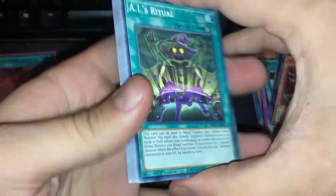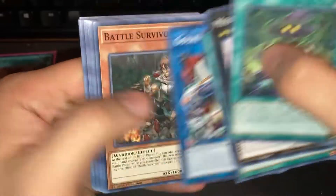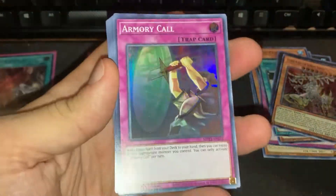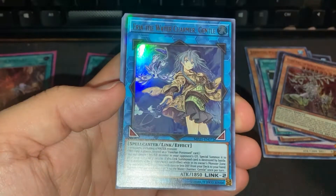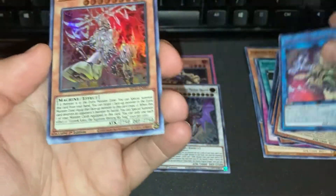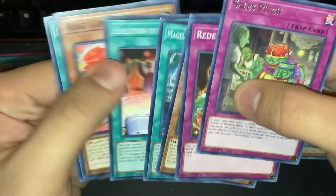Hopefully we can get some playsets of that stuff. AI Ritual, Melffy Mommy, Fury of Kairyu-Shin, Destroy Ogre, Battle Survivor, Dark Lord Uprising. Armory Call is a super, Melffy of the Forest, and a secret rare Machina Metal Cruncher - really nice. Aeria the Water Charmer Gentle again, another Gizmek Kaku. We got a non-Tri-Brigade rare for a change.